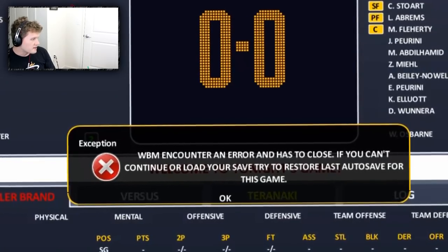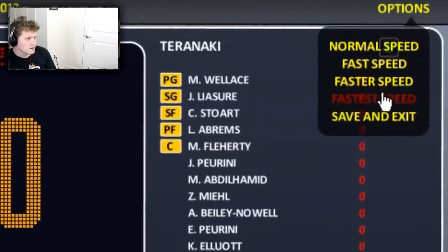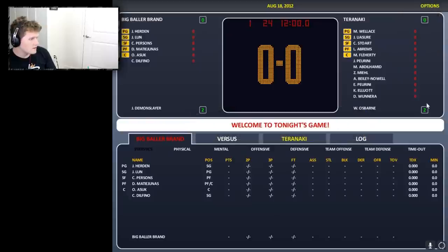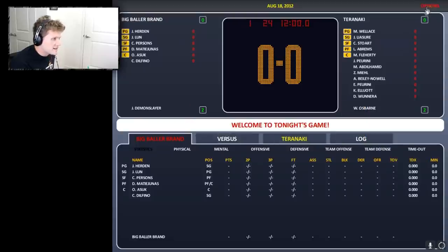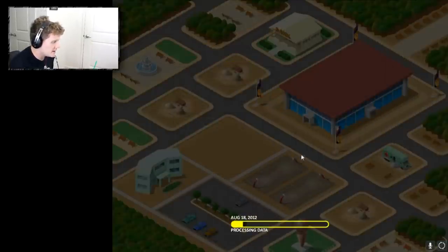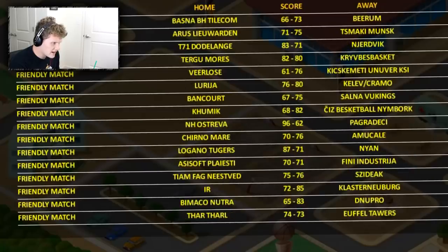I hit play game. 'WBM has encountered an error and has to close. If you can't continue, load your save or try to restore the last auto save.' It says the game crashed but it's still right here and working fine. Let's try to play that game again — and it crashed again. So we have to exit to Windows and restore the auto save. This time we're gonna simulate the game and see if we win this friendly matchup against — I don't remember, it started with a T.